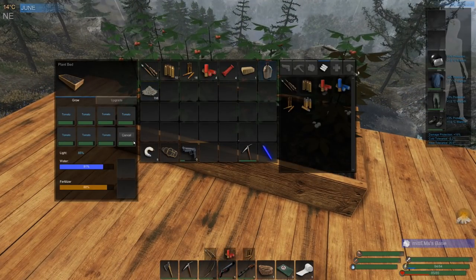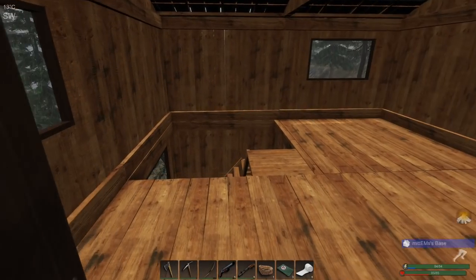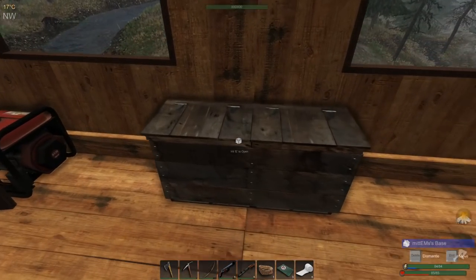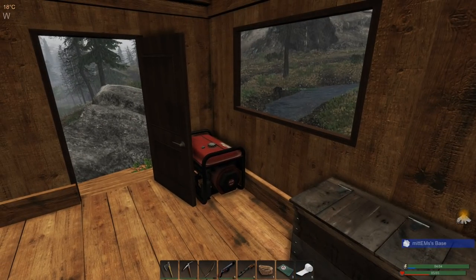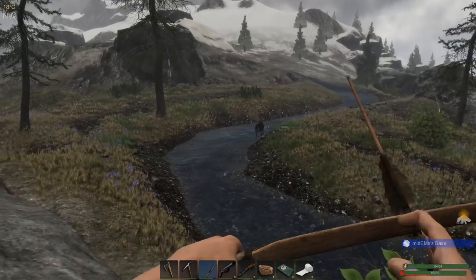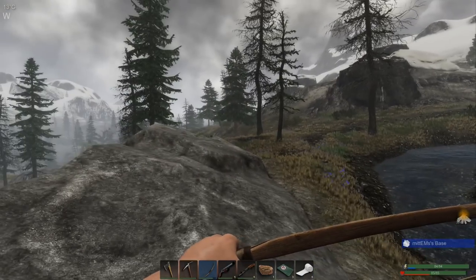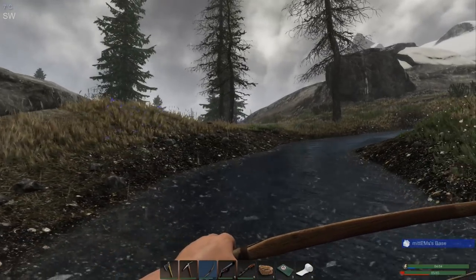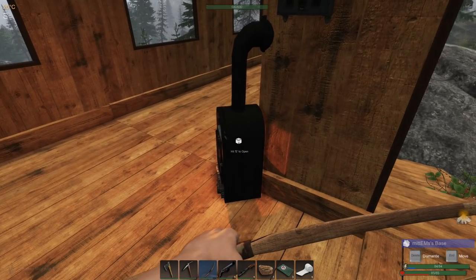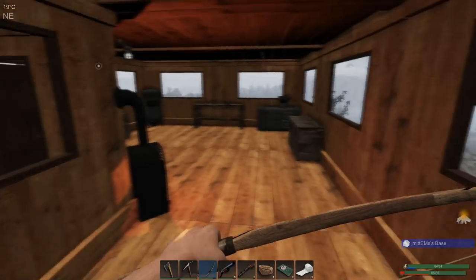I thought I saw something up on the snow line there. Let's pop this ash away. I can see the wolf is getting closer — we have eight arrows. I could kind of cheese this and get him to run away and come back again — a bit cheaty but it works and saves using any big expensive ammo. I think we topped everything up there.